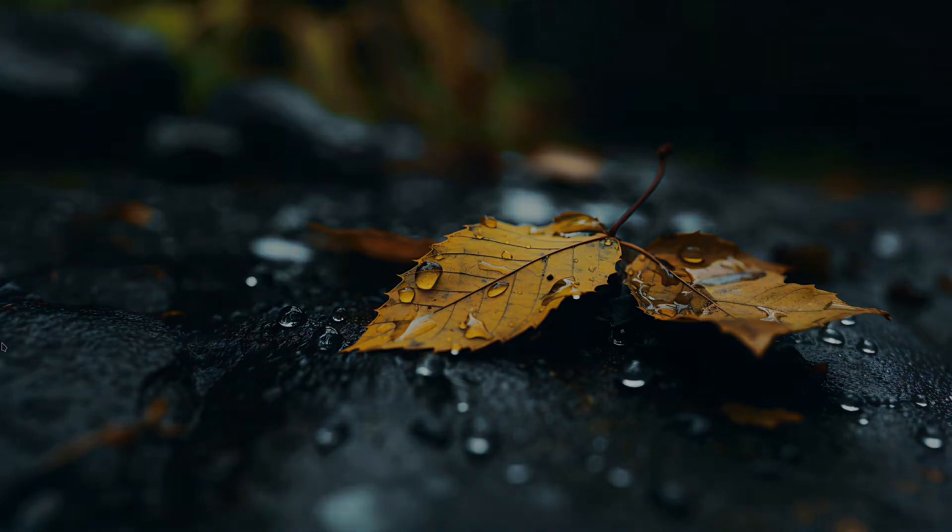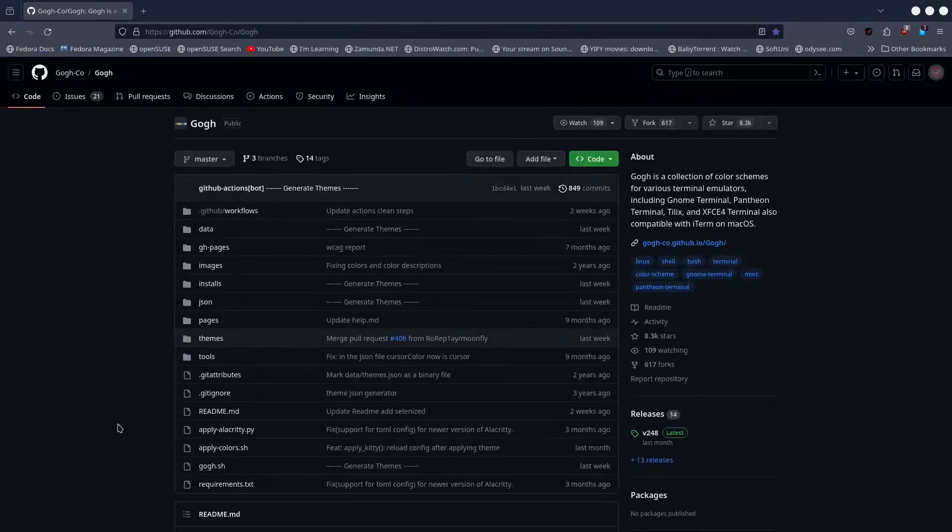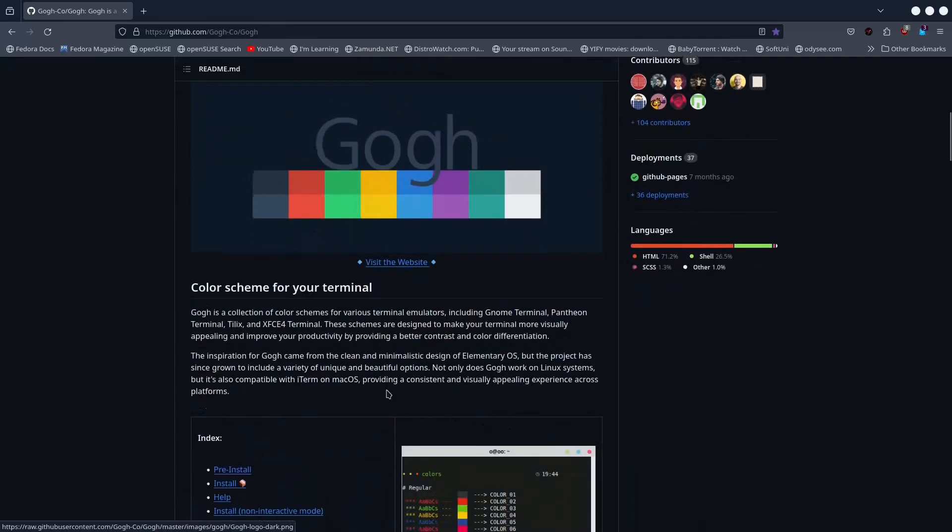So what am I talking about? This is the page of the project. I don't really want to butcher the name — it's Goh or Gogh, sorry. Anyway, that's not the point. I will make sure to leave the GitHub page of this project in the description down below for easy access.